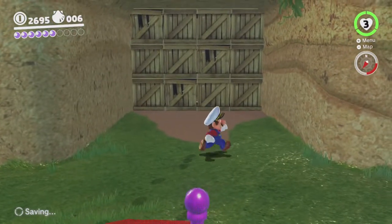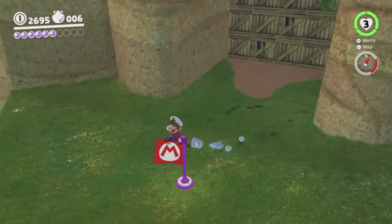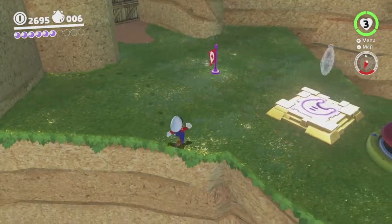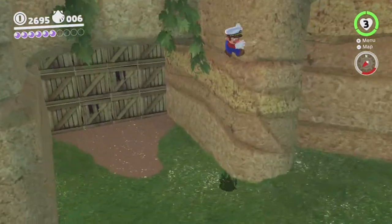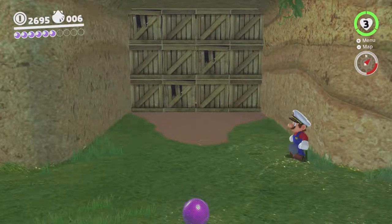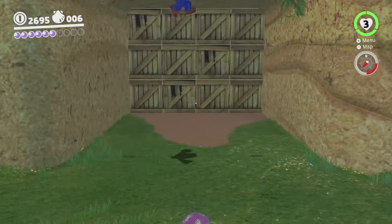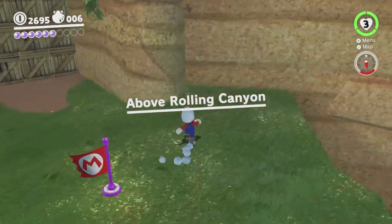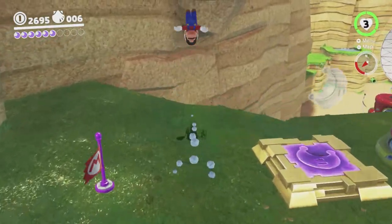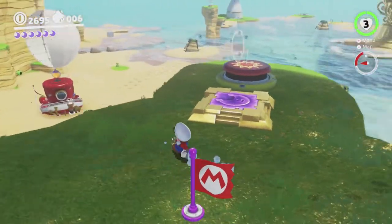Maybe if I used wall kicks I could maybe... I don't gain much height from wall kicks in this game so you can't really ascend that kind of gap very well. Yeah, no way can I get that much height from here without a gushing or something.